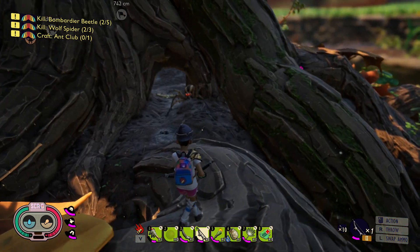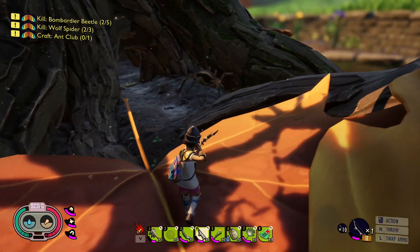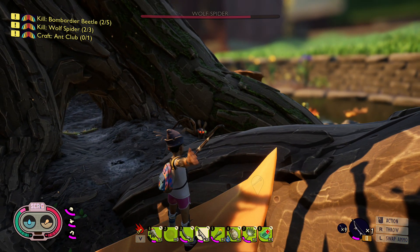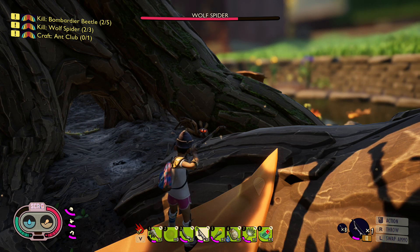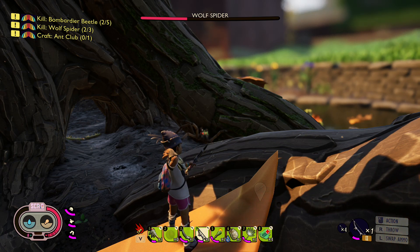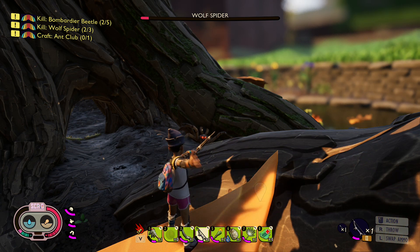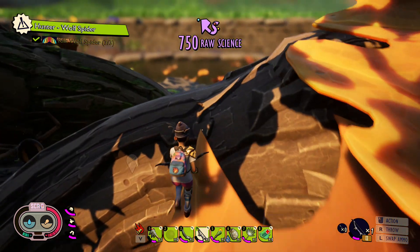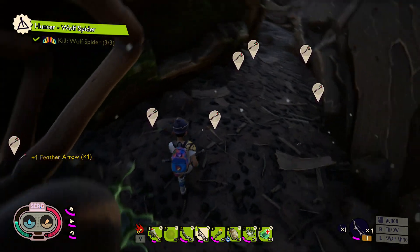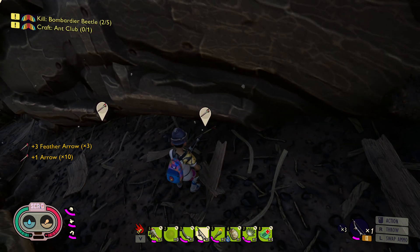Where you going? The problem I have also - and somebody else has mentioned it - is you can't cancel out an arrow shot once you load it. So these are my feather arrows with the marksman's hat. I think 10 is the magic number for taking out a wolf spider with feather arrows and the marksman's hat, and it's close to double that with the regular arrows.